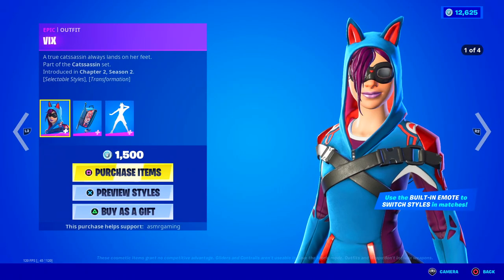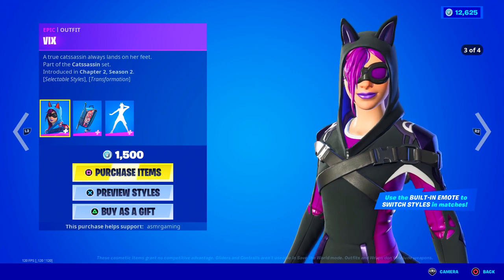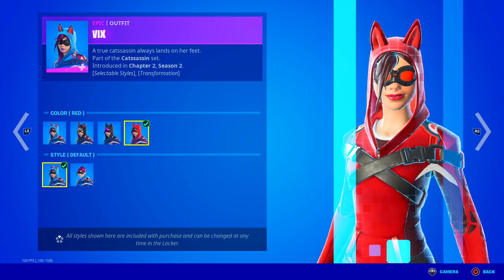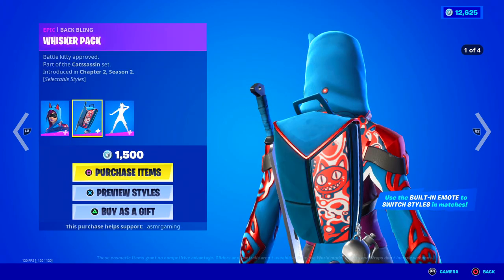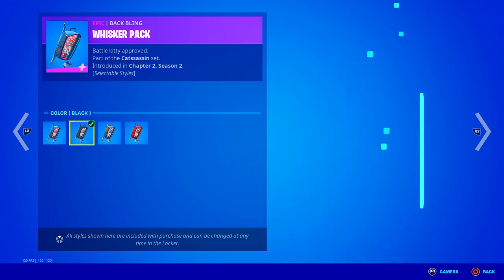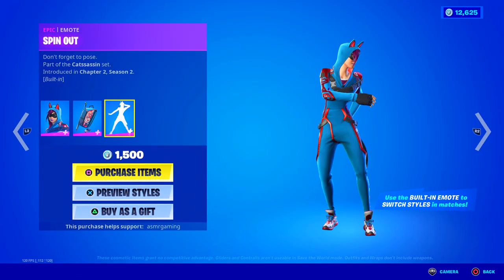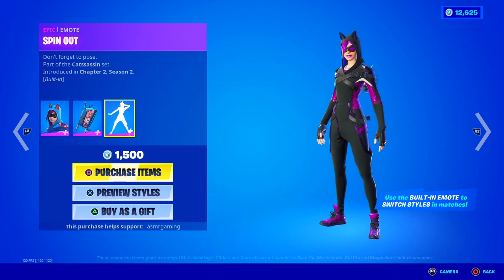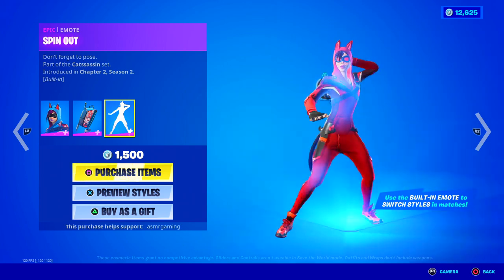Up here we have the Vix skin — a true cat assassin, always lands on her feet. This skin has a bunch of different styles — just check this out. And if you don't want the hoodie, you can also remove it. I think the blue one's the best, but red looks great too. So this is back — comes with a Whisker Pack back bling. Battle kitty approved, and it also has a bunch of different styles. Spin Out is a built-in emote that allows you to change your style in-game just by using the emote.